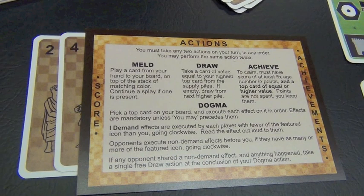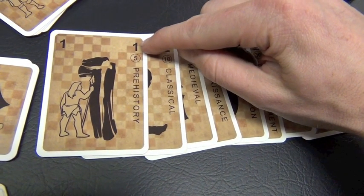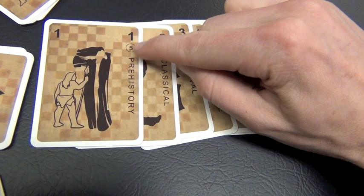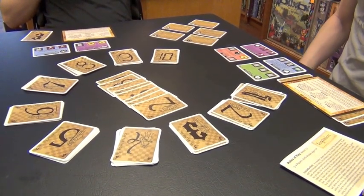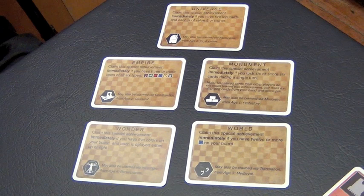I can then use Achieve for one of my actions, and I can take one of those center cards. Those center cards are the top card from each age except the tenth age. When I go to take one, I can only achieve it if I've melded a card of an equal or greater age than the center card I'm trying to achieve, and the number of points I have scored is equal to or greater than five times the number of that age. When you achieve a card, you just take it and put it under the other side of your playmat on the right. Depending on the number of players, when somebody's achieved enough cards, they win. Other cards that can be achieved are the special achievement cards, which sit out to the side — they can be achieved any time you meet their requirements, and there are even some cards that allow you to grab them in various ages.